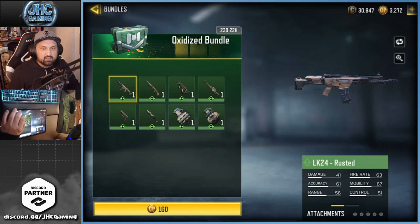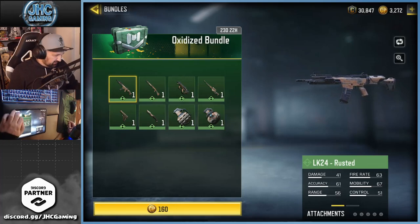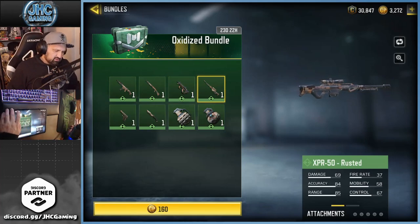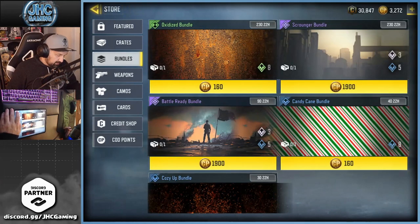There's a cheap bundle today — 160 CP — it's the Oxidized bundle and it's a bunch of green items: rusted LK24, BY15, a couple guns, a couple grenades, all the rusted skin. I don't know if you guys like these kinds of bundles; I usually don't go for these.